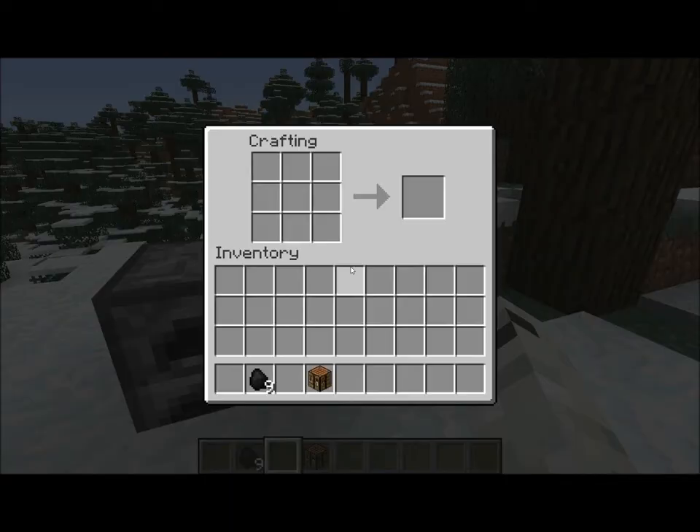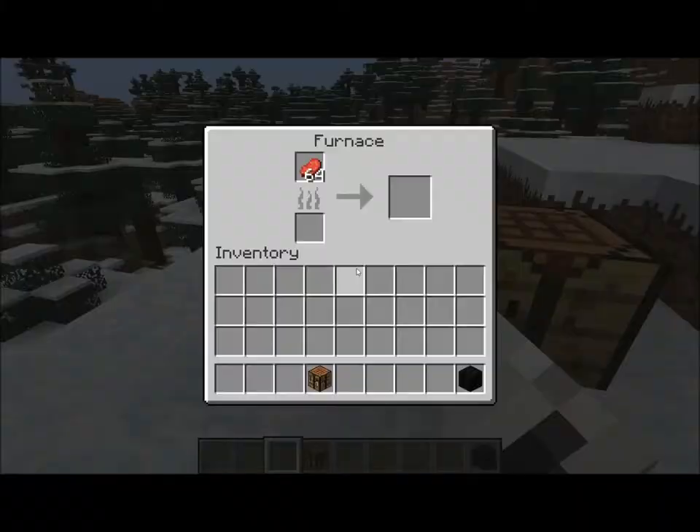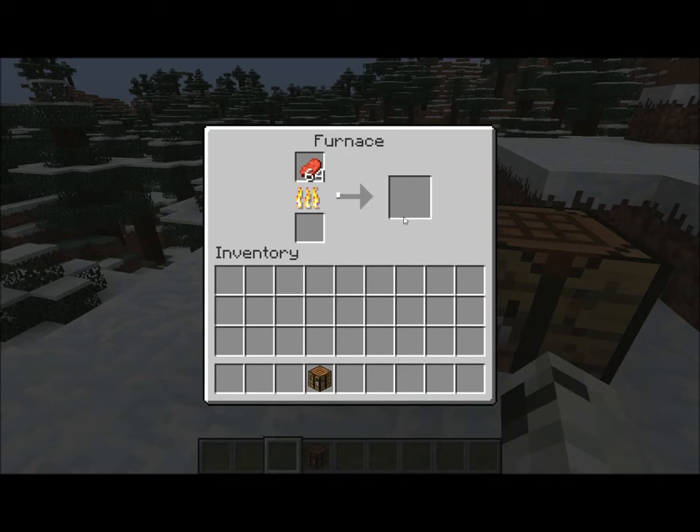In Minecraft, it is better to use a coal block to smelt than 9 pieces of coal. A coal block can smelt up to 80 blocks, but 9 pieces of coal only smelt 72.